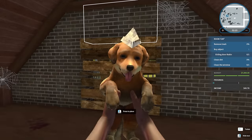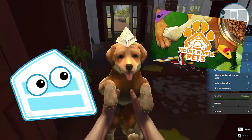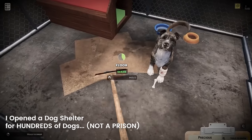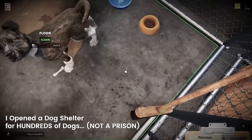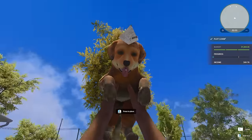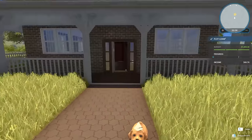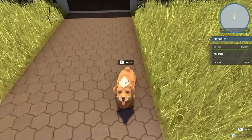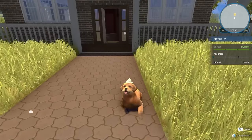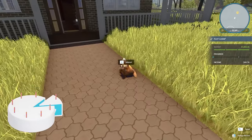We just got ourselves a new puppy. This is the House Flipper Pet DLC, by the way. I thought it would be something cool to check out considering that I put up an adoption shelter in an animal shelter simulator. Now look at this, we got a puppy. Can I just put him down for now? Do I have to finish cleaning this place? I guess I probably should. What should we name him? Let me know down below in the comments. Smack that like button if you'd like to see more of this game. Maybe we can build like an awesome animal shelter in here too.